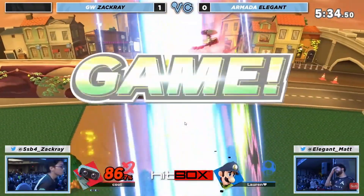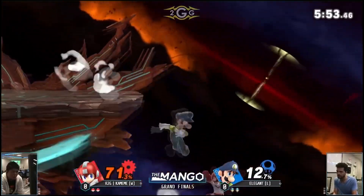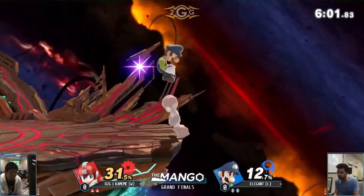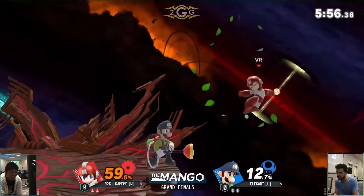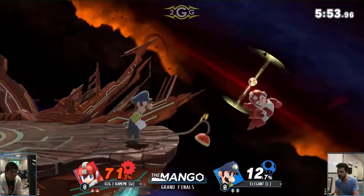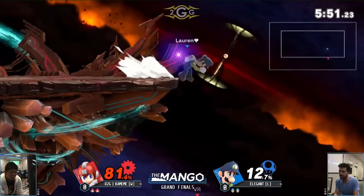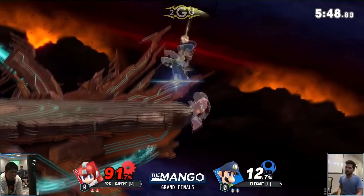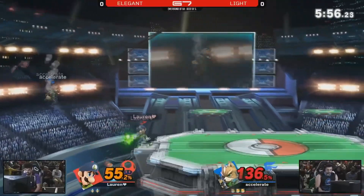Since Elegant is the number one Luigi in the world, let's see how he actually edge guards with Luigi offstage. Elegant is creating a wall near the ledge, making it very, very difficult for Kamei Mei to grab the ledge. He does get the ledge in this clip, but look at how much damage Elegant took off Kamei Mei just from this offstage play. This pressure is how he pressures most of his opponents in tournament — he creates the wall, jumps back onto the stage, and sets up for a ledge trap, which we'll get into soon after we talk about two-framing.